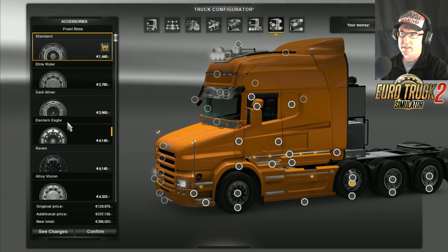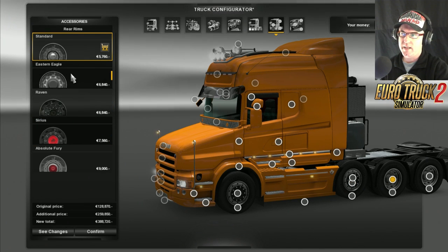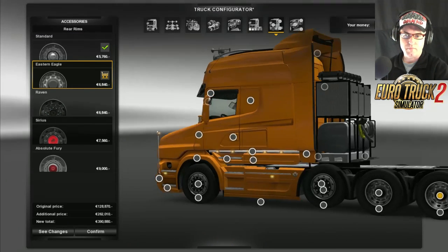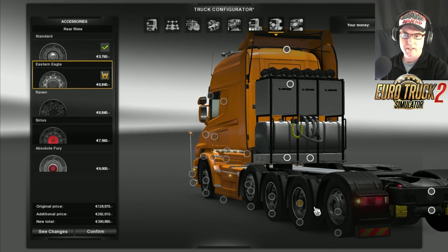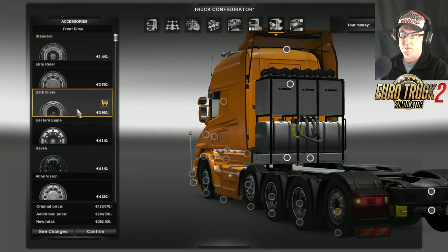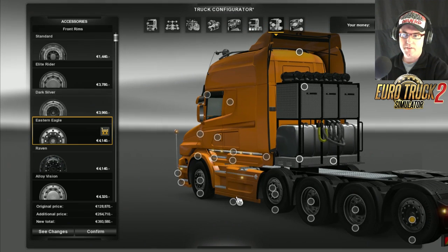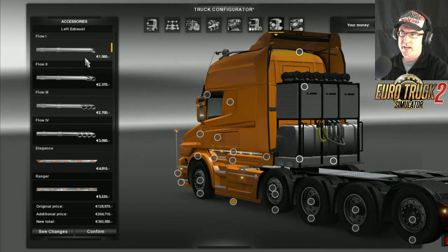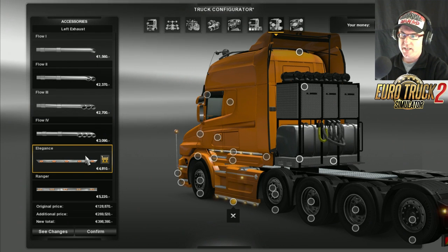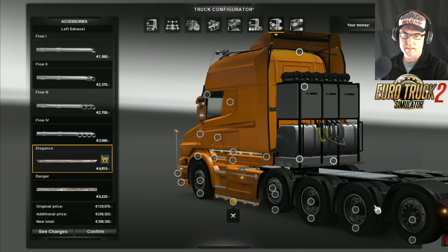Move on to the wheels - we would like to go Eastern Eagle and leave the tires. Eastern Eagle on all sides, and we can spin around and still select the tires on both sides, which is great. We want Eastern Eagle and the tires are all the same. Down the bottom we missed this - you can put in a whole heap of exhaust if you want. I'm going to put those Elegance lights on there - I like the Elegance lights.